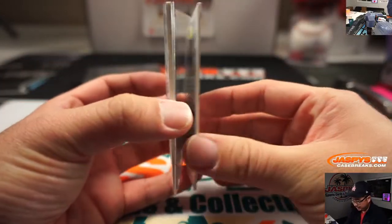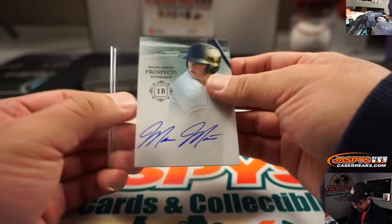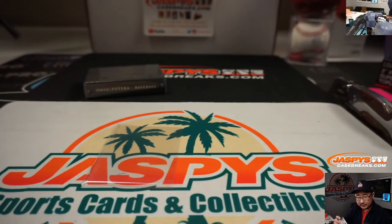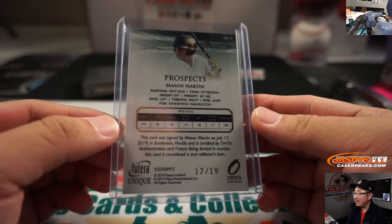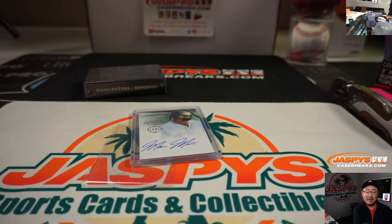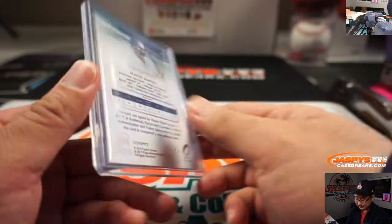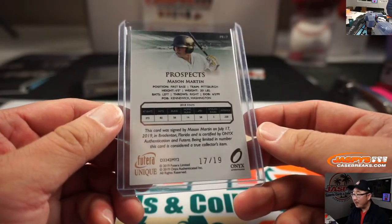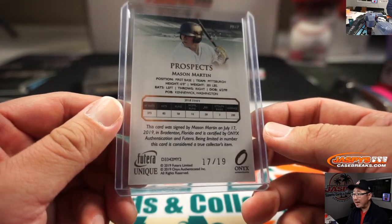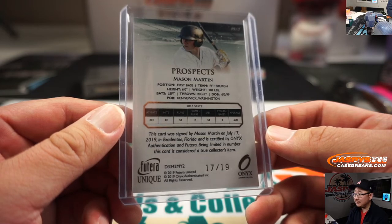There's Zal right here. And we've got Mason Martin, Pirates prospect. Mason Martin goes to SKS — I don't know anything about him, but he signed this card on July 17, 2019 in Bradenton, Florida, and he's from Kennewick, Washington. Six foot, 201.